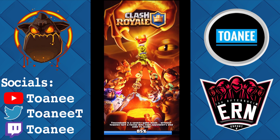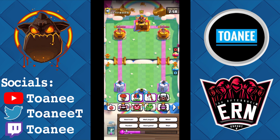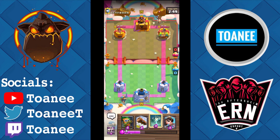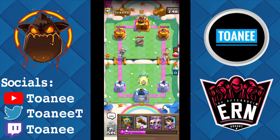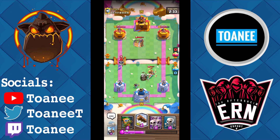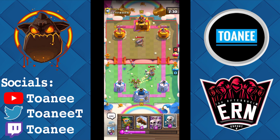Okay, here we go, first game — good luck. I'm going to Goblin Barrel as a first play to see what he's got. I put that on the wrong side — whoops. Okay, cannons — I have Tombstone so we're chilling. He guards, so I do want a Princess to get my defense ready. This deck cycles Princesses a lot — it's interesting.